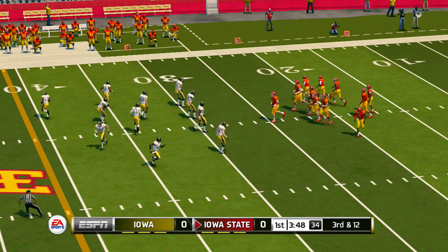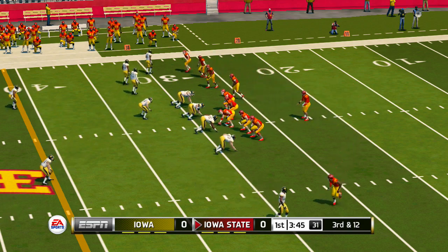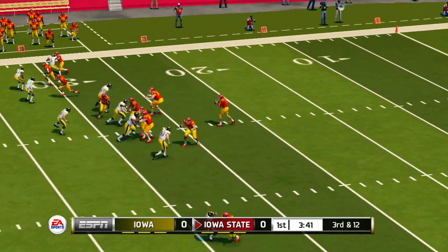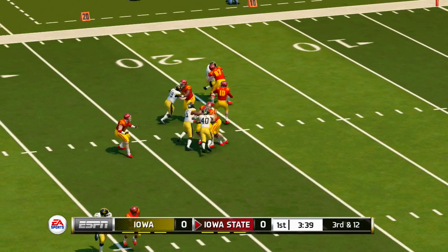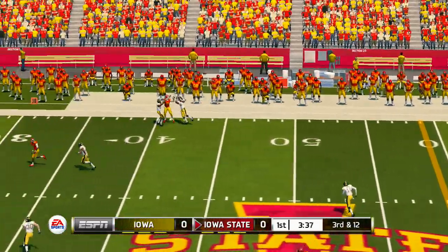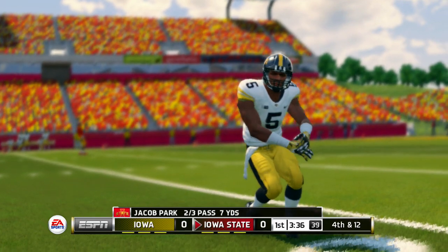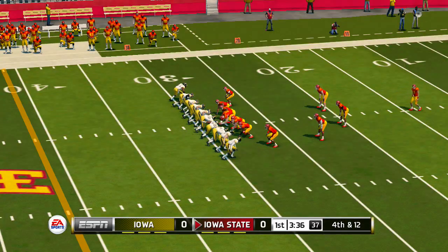Third and 12 coming up — ball on the 28. They'll spread the field here with a five-wide look. Going deep — missed him. The pass was right on target, so that took a perfectly timed hard hit to knock it free. Strong defense to deny the completion.